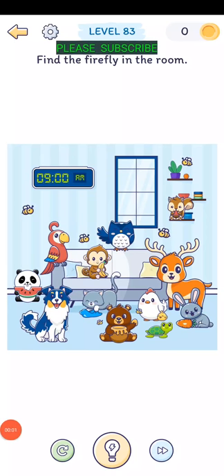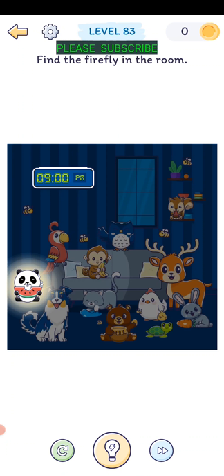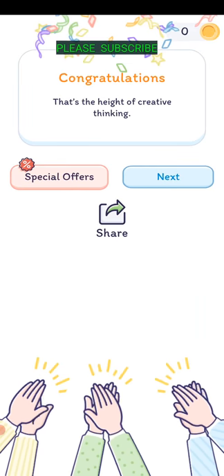Level eighty-two: find the firefly in the room. It's 9 AM, so tap the AM until it's PM. Then drag the panda out of the way and tap on the firefly. There we go.